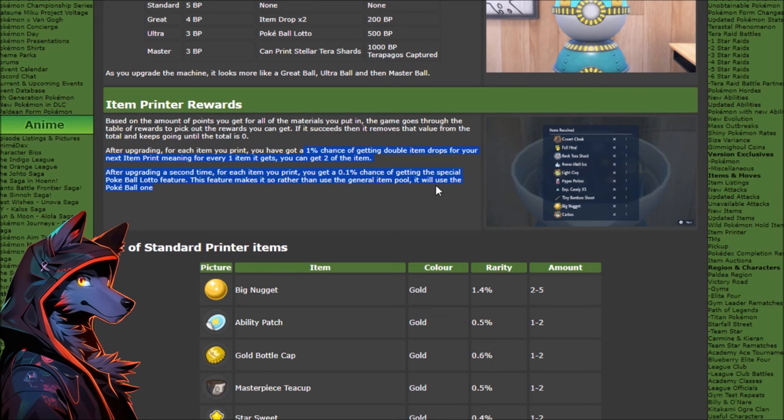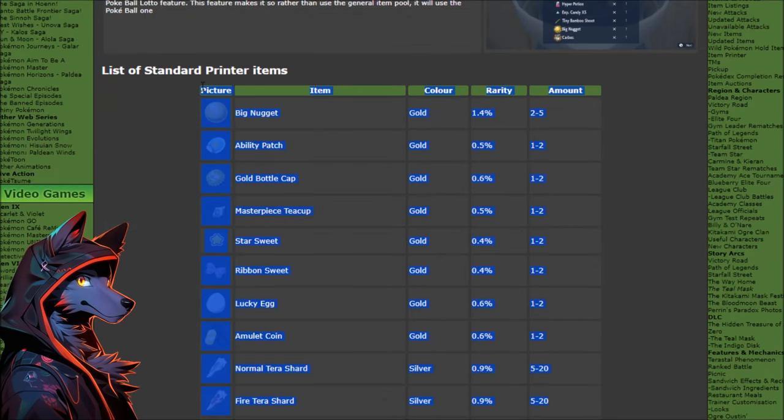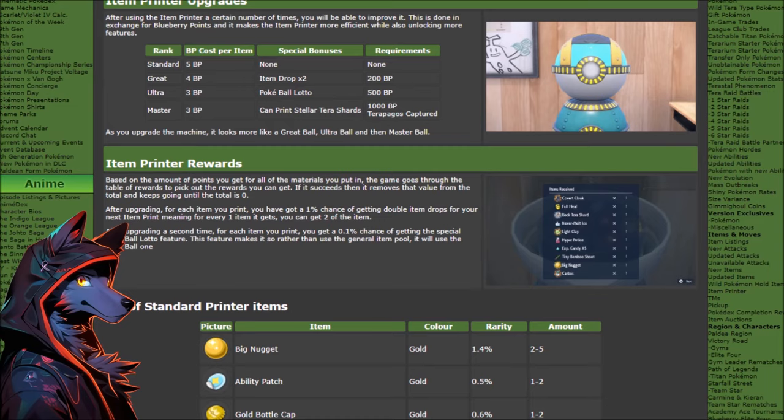But that's per item, and when it applies to your next craft, it doesn't apply to just one craft — it applies to your entire batch. So you get double for 10 items, or you get 10 Pokeball rolls if you hit this table. If you're just mashing through blueberry points and spending them like crazy, you actually get this really frequently. Also, you get 1x of everything until you upgrade to the Master Ball tier, then you get the proper loot table. So it looks terrible, and then it gets insane.